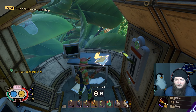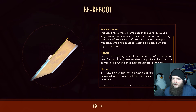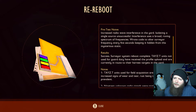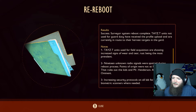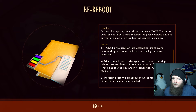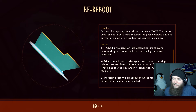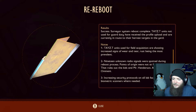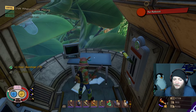Fiber bandages. Rebooting — surveyor system reboot test 13. Increased radio wave interference in the yard, isolating a single source unsuccessful. Interference uses a broad roving spectrum of frequencies. Code to alter surveyor frequency every 5 seconds keeps it hidden from this mysterious static. Results: Success. Surveyor system reboot complete. Tasty units not used for guard duty have received the profile upload and are currently en route to harvest targets in the yard. Notes: Tasty units used for field acquisition are showing increased signs of wear — rust being most prevalent. 19 unknown radio signals were spotted during the reboot process — points of origin were not at fixed locations. That rules out the kids and Mr. Henson. All signs point to Ominent. Increasing security protocols and installing biometric scanners where needed.